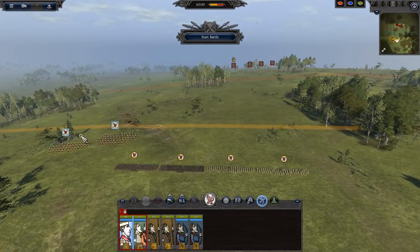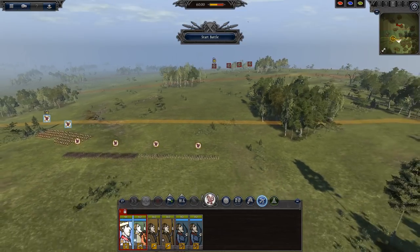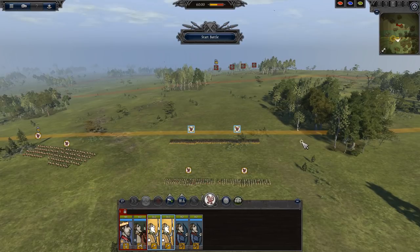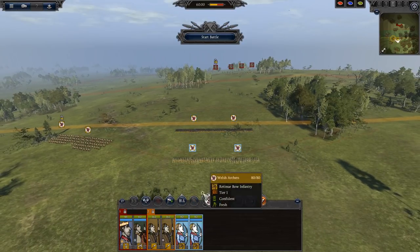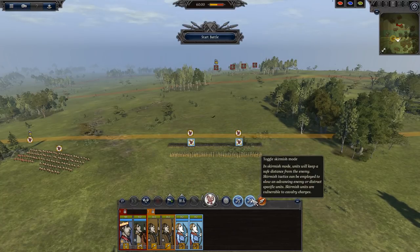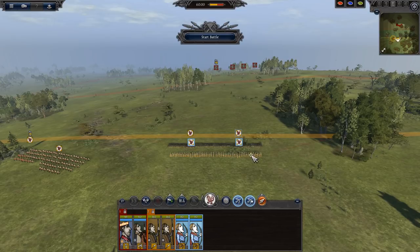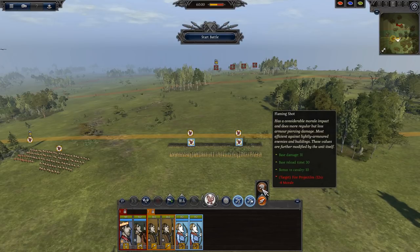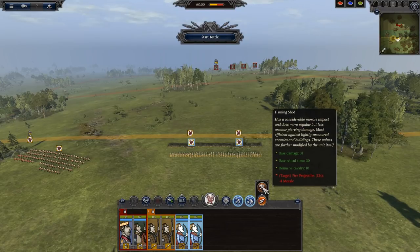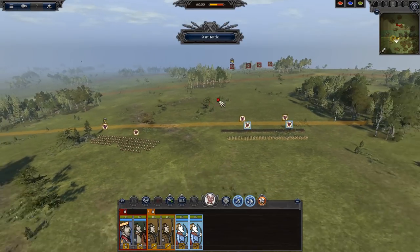I'm placing my two spear units at the front in a locked group, my two archers behind them, and my cavalry on the right flank. For the archers, I'm enabling Skirmish Mode — so they run if enemies get close — and switching them to Flaming Shot: base damage goes from 27 to 31, with a cavalry bonus and minus 4 morale to the target for 12 seconds due to fire. Once happy with deployment, click Start Battle.